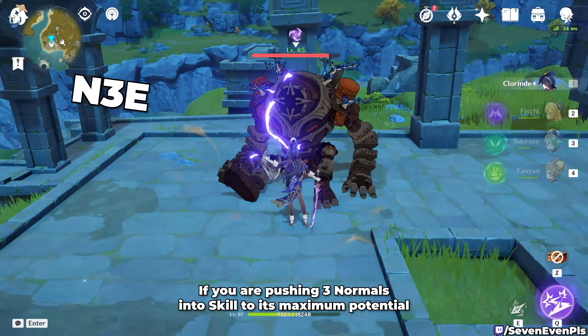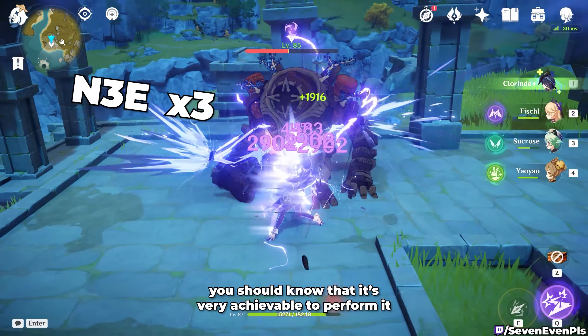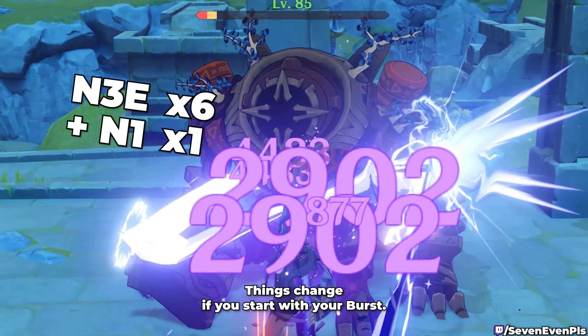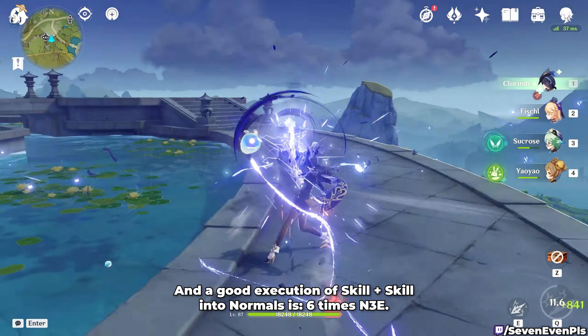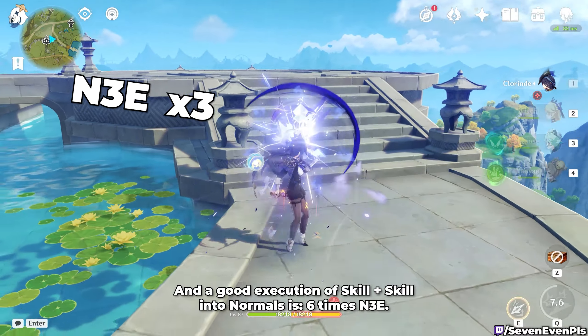If you're pushing 3 normals into skill to its maximum potential, you should know that it's very achievable to perform it 6 times and end up with 1 extra normal attack at the end. Things change if you start with your burst — doing so will want you to press her skill twice since you already have 100% bond of life.